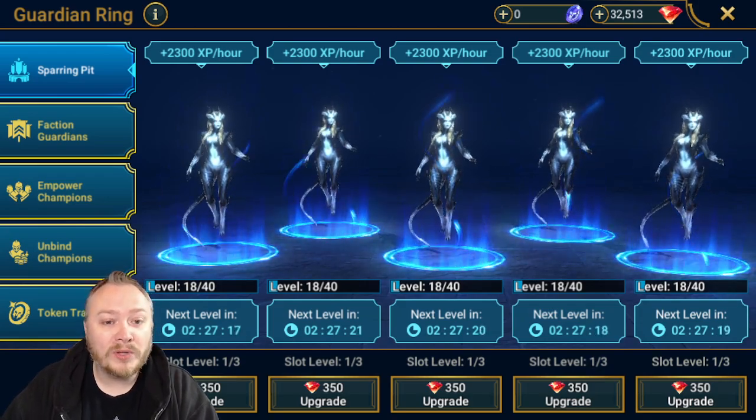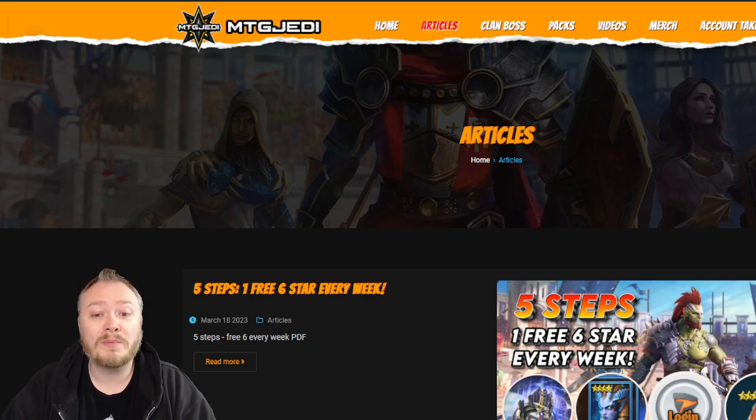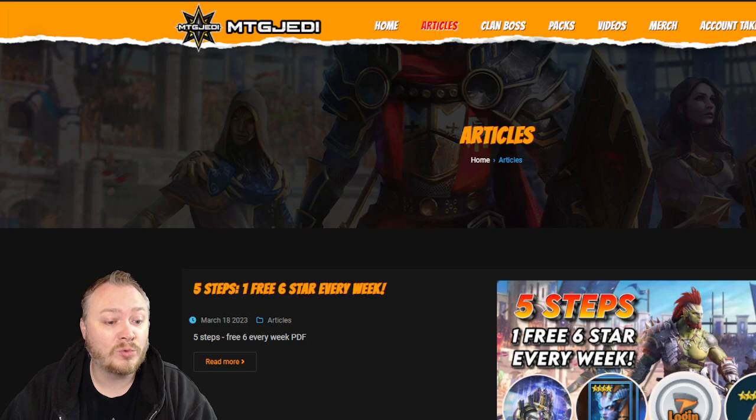I have also put this on my website under the article section — you can see 'Five Steps, One Free Six-Star Every Week.' It has all of that same information there, and there's also a nice infographic PDF if you want to download and share it. Go send it to your clanmates, or send them this video so that they know about this strategy as well.